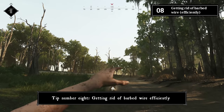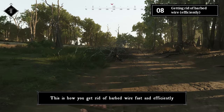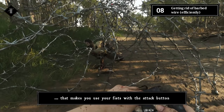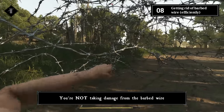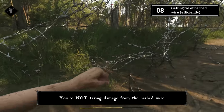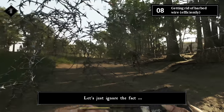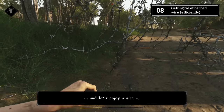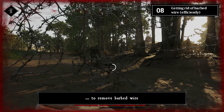Tip number eight: getting rid of barbed wire efficiently. Equip a tool or consumable that makes you use your fists with the attack button. You won't take damage from the barbed wire, the attacks are fast, and you consume almost no stamina. It might hurt in real life, but it's a nice easy way to remove barbed wire.